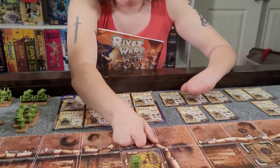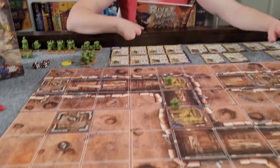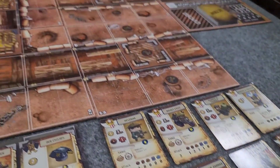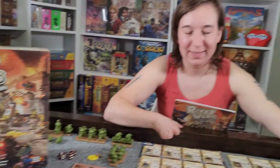Then we have the wrap-up phase, where we clean things up after that round. Anyone on one of the objective points gets a victory point for this mission. After a round is over, we move on to the next, playing round after round until one player hits eight victory points. We're going to go ahead and play and come back when we get to about four victory points — the halfway point.